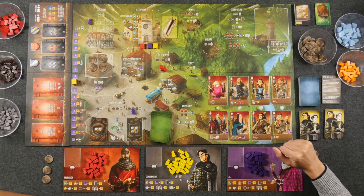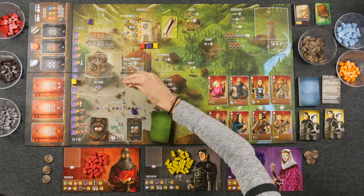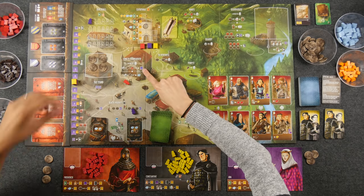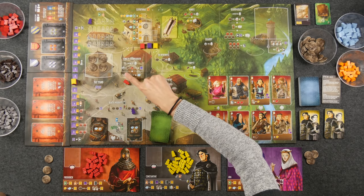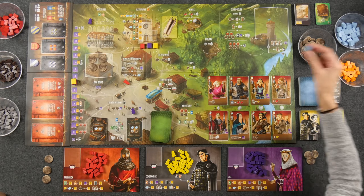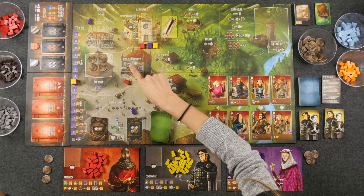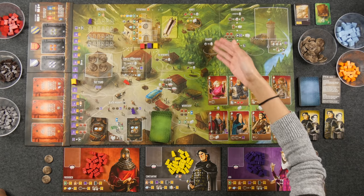The king's storehouse lets you take one action per worker you have there, with two types of actions. You can turn in any combination of two resources — stone, wood, or clay — to gain one virtue and move up that track. Or you can turn in any combination of three resources using stone or wood to take one marble, which is a highly coveted resource type. Many buildings require marble to construct them, as does the cathedral. Note that opponents' workers in any of these spaces are completely ignored when calculating your benefits.